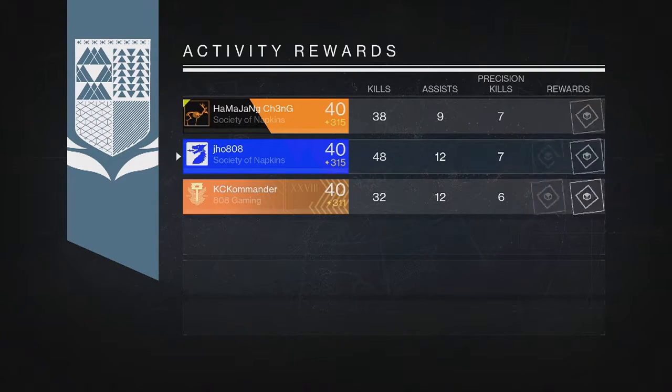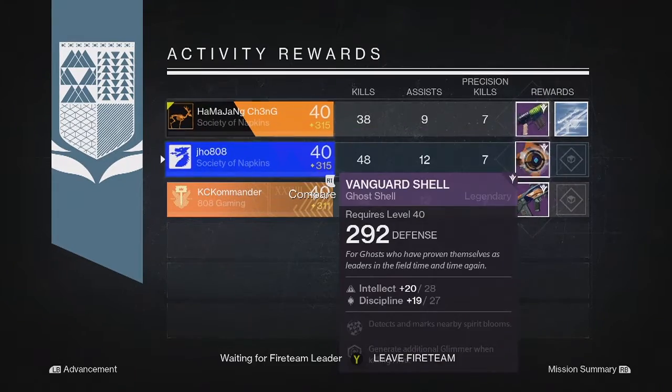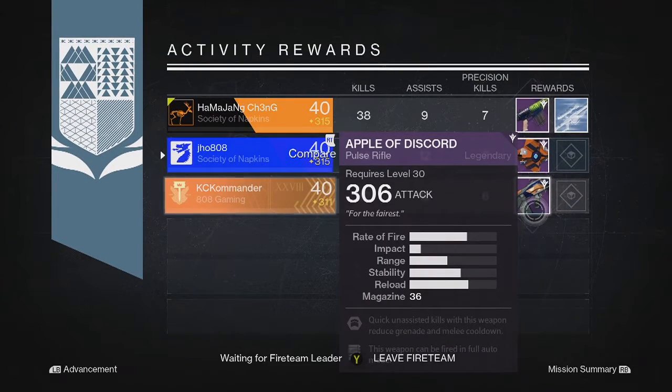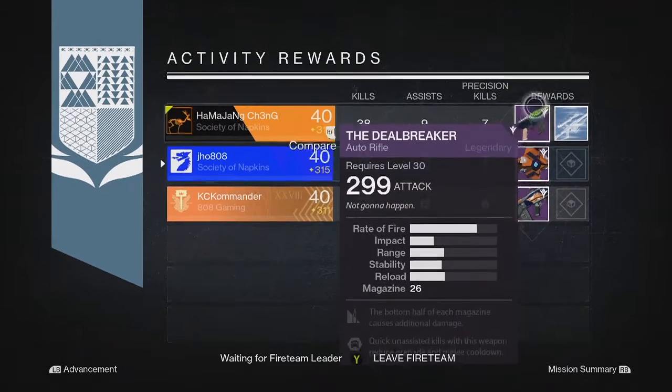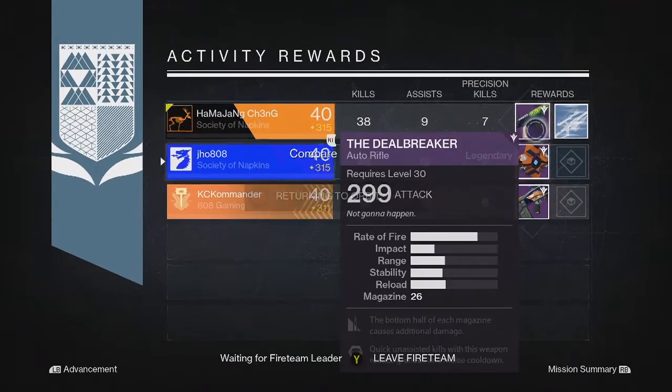Moving into my next Nightfall reward on my Titan, this time we ended up getting ourselves a Ghost Shell and my two teammates also got some legendaries — an Apple of Discord and a Deal Breaker — so not the greatest set of rewards, all of us got pretty crappy stuff on that one.